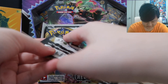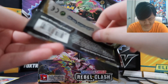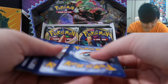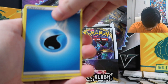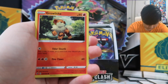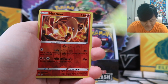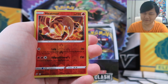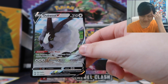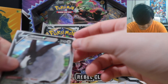Next pack, folks. Starting off with a Water Energy, a Nugget, Skuntank, Morpeko, Lotad, Growlithe, Roly Coly, Metatite, Grubbin, Heatmore — somehow looking cool, even though it's Heatmore; I really don't like Heatmore. And — Dubwool V! That was a quick V! That's only our second pack! I'll take that. That was a quick hit, folks.